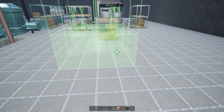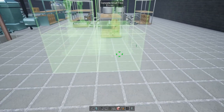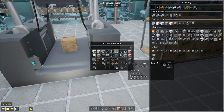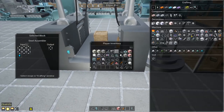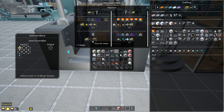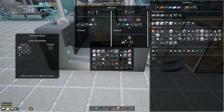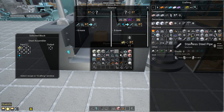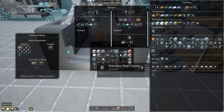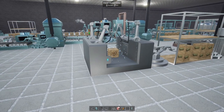It doesn't really matter which way you have the inputs and outputs facing if you use a robot arm, but I like to keep it neat. This is only a steel tier so I'm not worried about anything higher. We use a steel robot arm, set our recipe — I actually have to set it over here — and there you go: brass. Now it's automatically making brass parts.